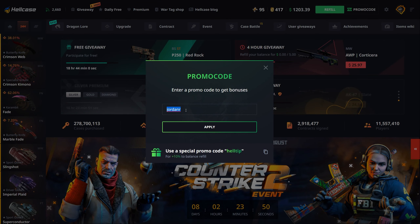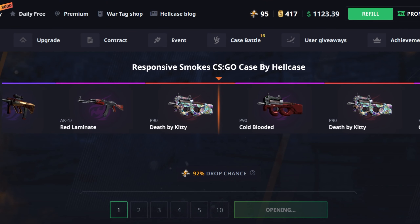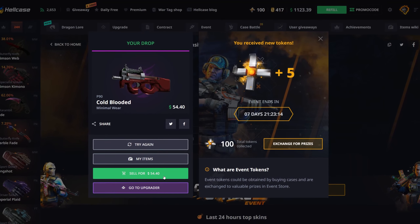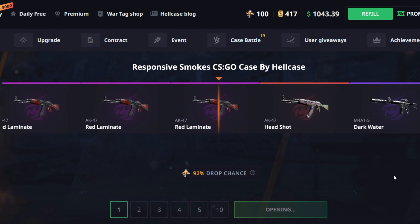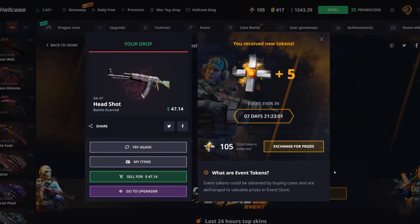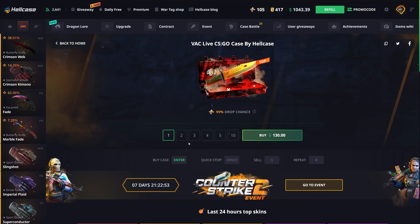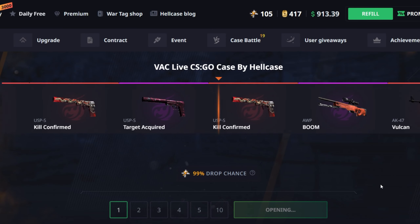Let's start off by opening some of the event cases since there's still eight more days left. Going with the Responsive Smokes case, 80 bucks here. Starting off with a Cold Blooded - could be decent if it's good wear, maybe stat track - 54. Running it back, we got an AKA Headshot but it looks like it might not be good wear. Yeah, it's battle scarred. Didn't expect that, thought it'd be a little better.